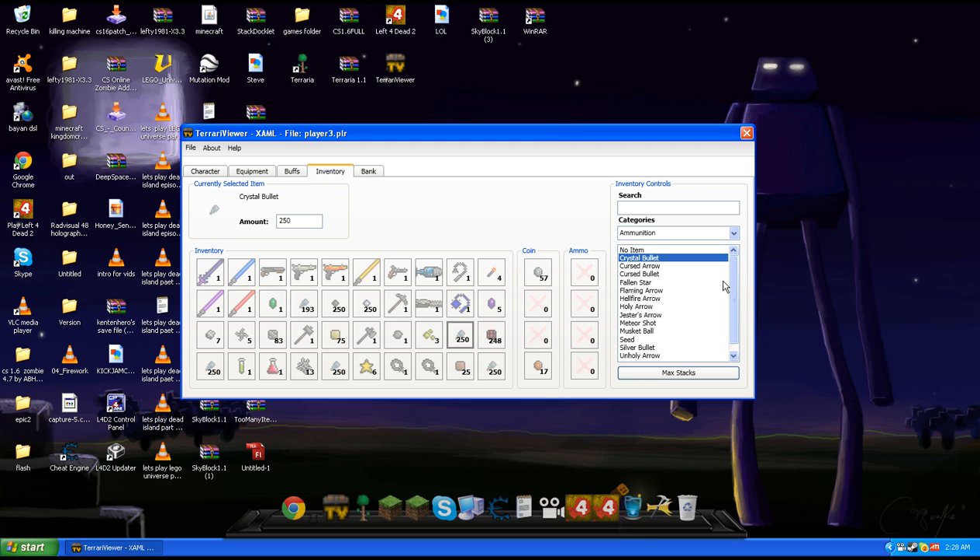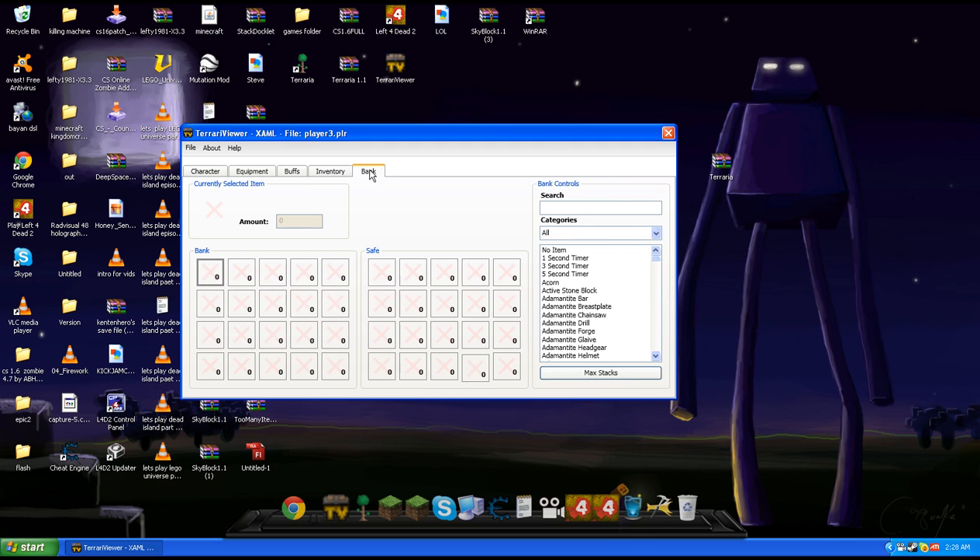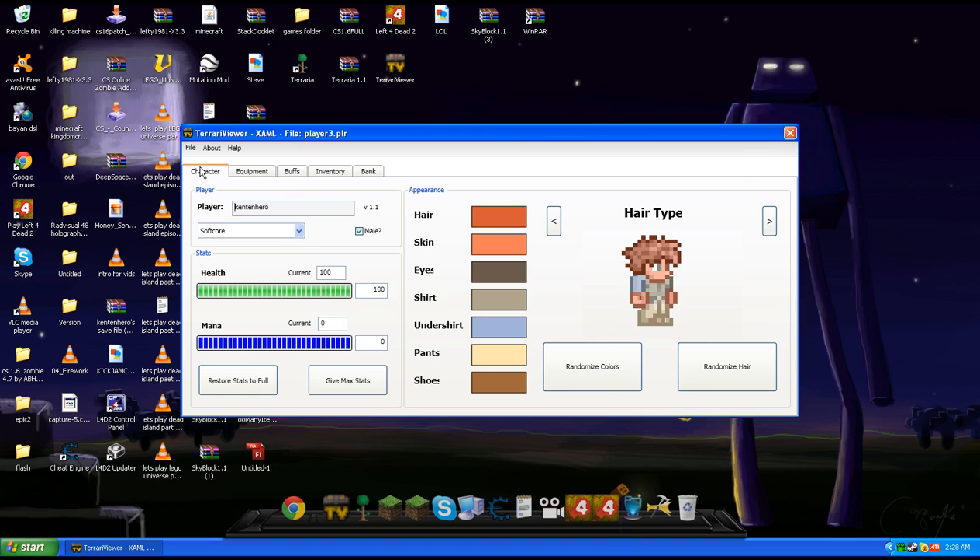Yeah, you can just browse through here. And the bank — I don't know what the bank does yet, but it's something. So you can rename your character. You can make it into Hardcore, Medium Core, or Soft Core. You can make a male — uncheck that, it's a female.